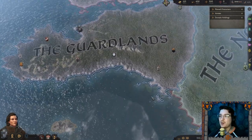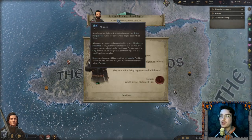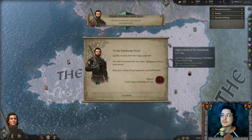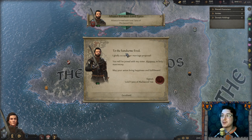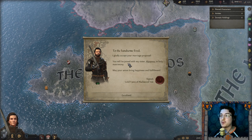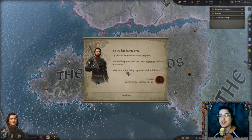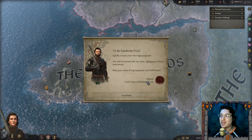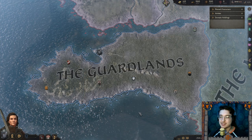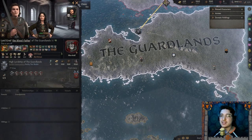We await word from our potential alliance. An alliance has been formed with Lord Titus of Blackwood Vale. He wrote: 'To the handsome Erid — I gladly accept your marriage proposal. You will be joined with my sister Alysanne in holy matrimony. May your union bring happiness and fulfillment.' My spouse is now Lady Alysanne — perfect.